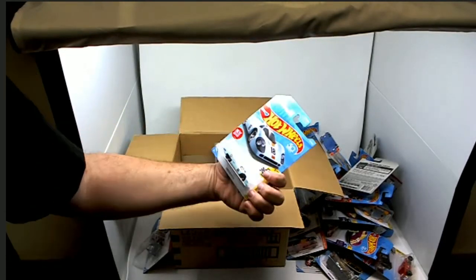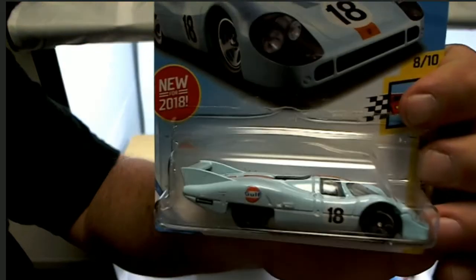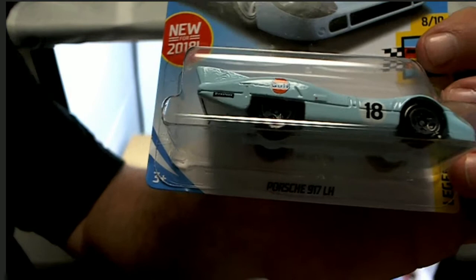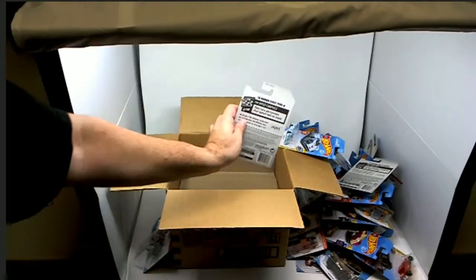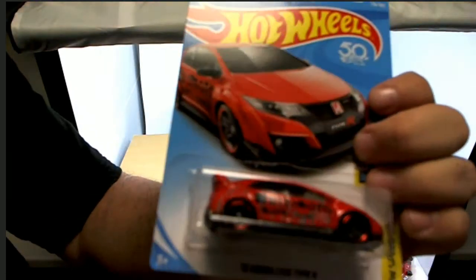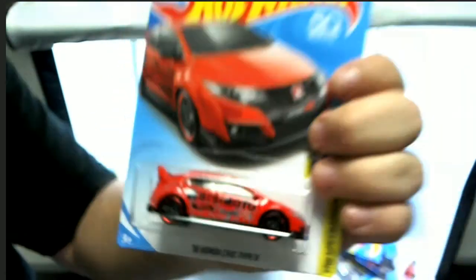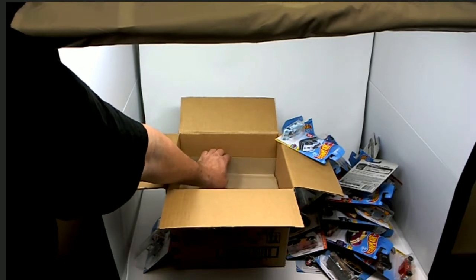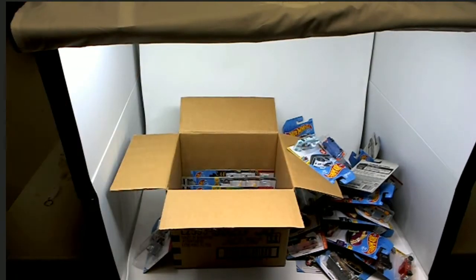Next up we have a Porsche 901/7. Then we've got a '16 Honda Civic — oh look at that, he might do some damage! That could be the one. He might do a little bit of damage. That's 36, so that's halfway — we're in good shape.